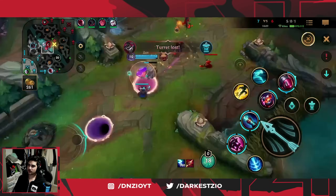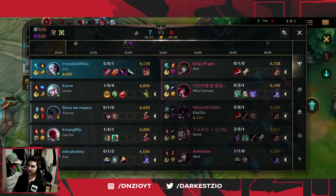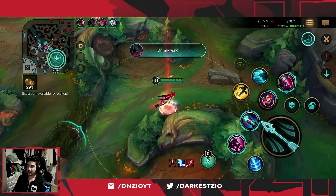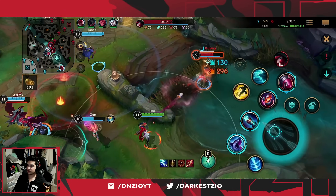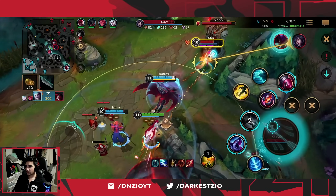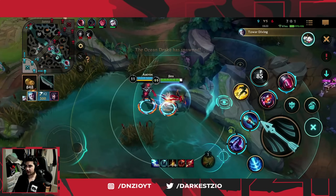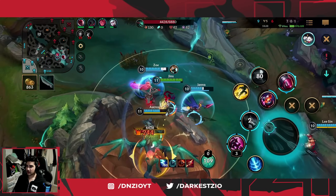We basically traded both side lane turrets, which is not the best — you want to get a turret without losing one — but trading is okay. Plus if you're playing Jinx and you're the one trading, it's really good for you because you're going to be scaling way stronger late game. I use my Ghost and I'm like okay, you need to die. These two kills are huge because now we're able to get the second dragon, which is really really big for us.